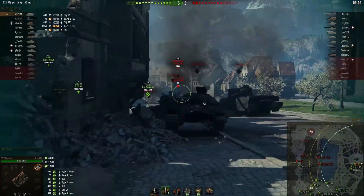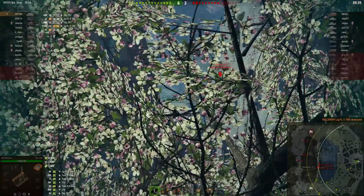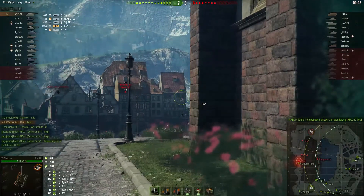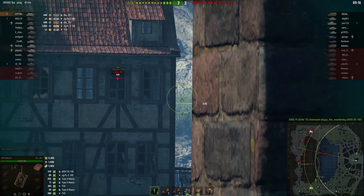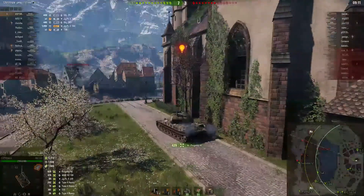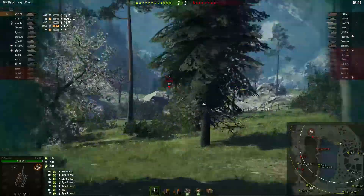Although you do need to watch the weather forecast, because raining HE shells are going to make a mess of your 20 millimeter deck armor. The armor viewer showed the commander's hatch as a potential weak point, but not the ventilator. As AVP has shown us, this can be a very potent tank in the right hands, and if you're skilled enough to unlock it, you're skilled enough to make her sing for you.